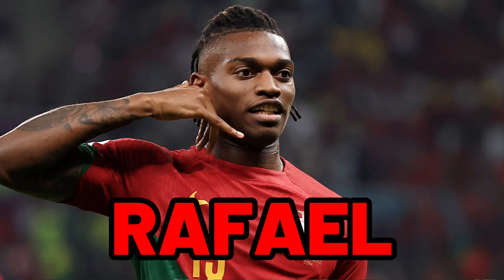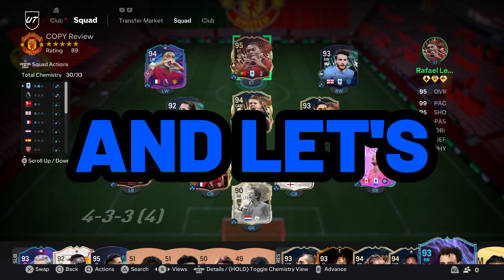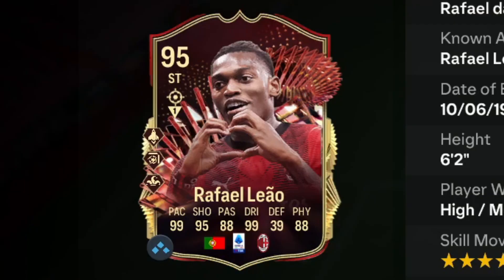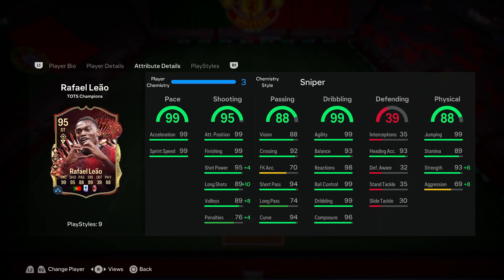Alright, we got Team of the Season Lautaro layout - let's take a look at him and try him out. We're looking at a card that has four-star skill moves with the five-star weak foot, high/medium work rates, and he is six-foot-two. Current acceleration type is controlled: 99 pace, 95 shooting, 88 passing, 99 dribbling, 88 physical. When we dive into his end-game stats, they look absolutely incredible.